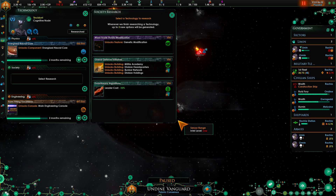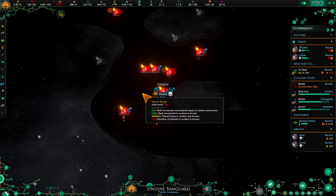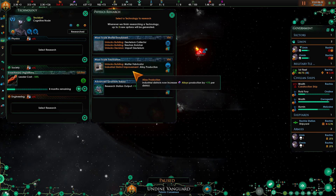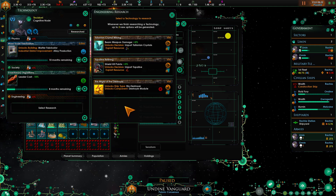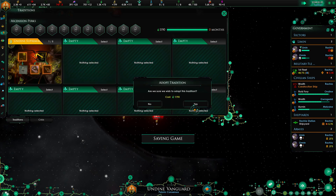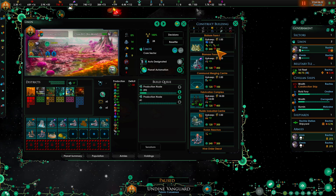We have the adaptive hull - let's get the leader cost reduction. We have the energized core. Let's grab the matter fabrication alloy production - that will allow this to have alloys along with the minerals and supplies. Let's go with the destroyer first. Sublight speed increase - starts off a little on the slower side with the Undine. We have mastered a new technology.